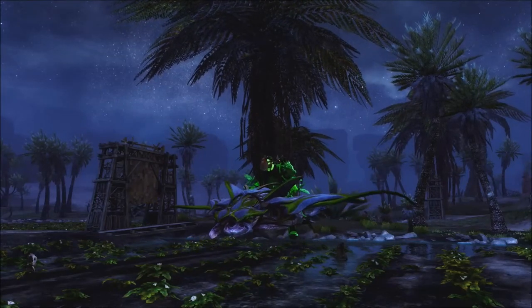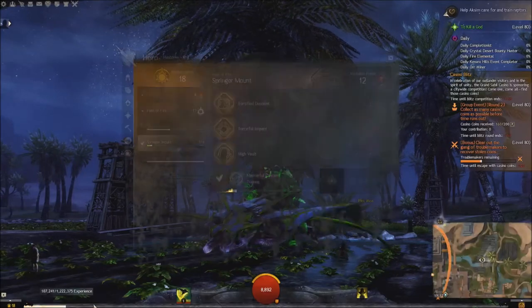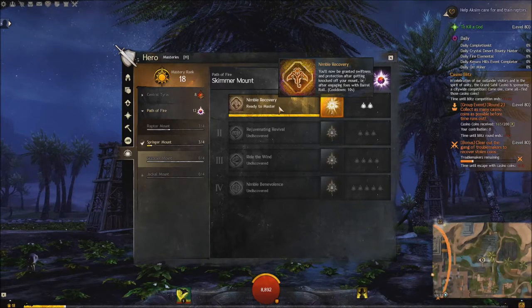Hello everyone and welcome back to the channel. I'm Zombie Quaggan and this is my first skimmer video. I'm about to learn the nimble recovery. It says you'll be granted swiftness and protection after getting knocked off your mount or after engaging procs with barrel roll.